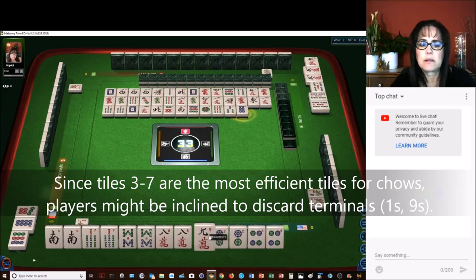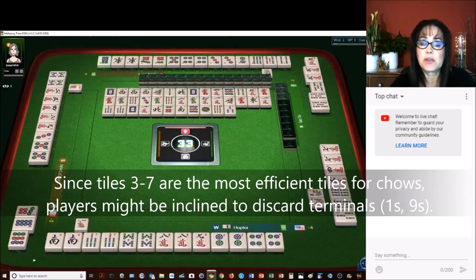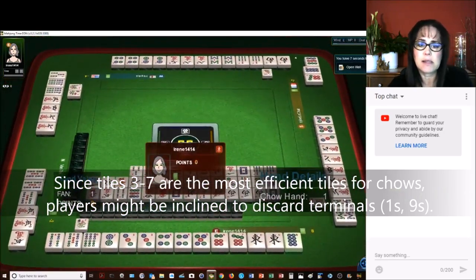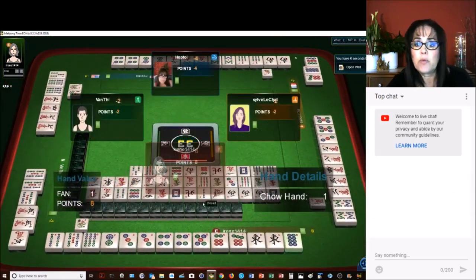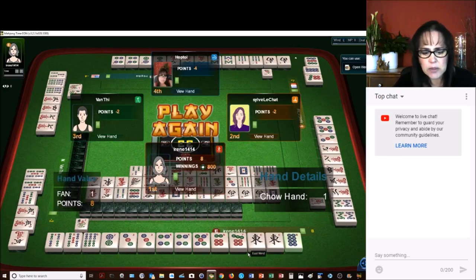8 dots. Mahjong! We never would have gotten it. That was a winning tile for the player across. East won with 1 fawn, all chow, and they were concealed. I wonder why they didn't get a concealed score. So 7 pair — that would have been a nice scoring hand. You never know, especially when players at the table are concealed; it's hard to know what they're playing.